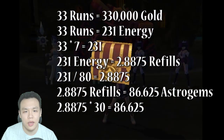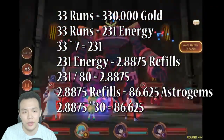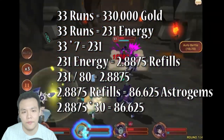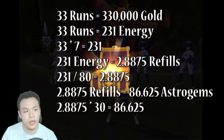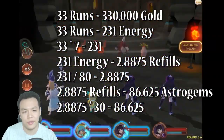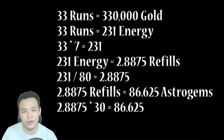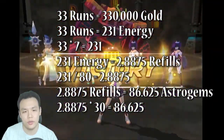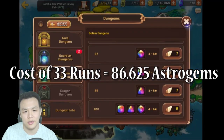After doing 33 runs, 33 runs is the equivalent of 231 energy because 33 times 7 equals 231. 231 energy equals 2.8875 refills because 231 divided by 80 — and 80 is the amount of energy you get per refill — so it equals 2.8875 refills. And 2.8875 refills equals 86.625 astrogems because 2.8875 times 30 equals 86.625, and times 30 because 30 is the amount of astrogems it costs you to do per refill.